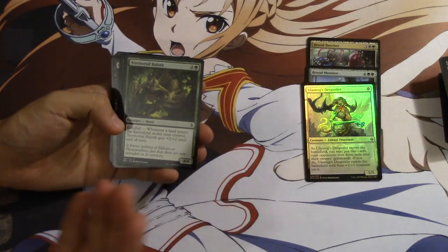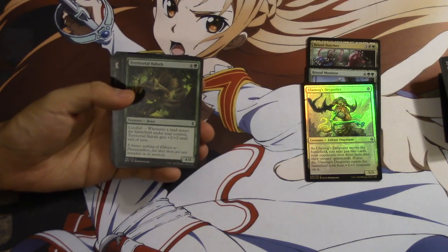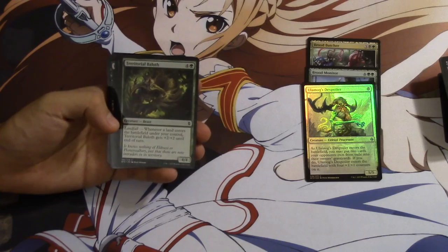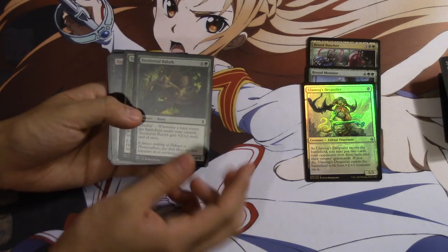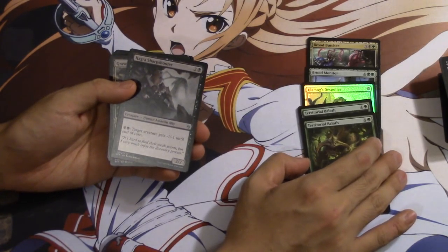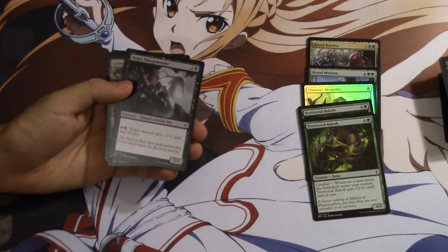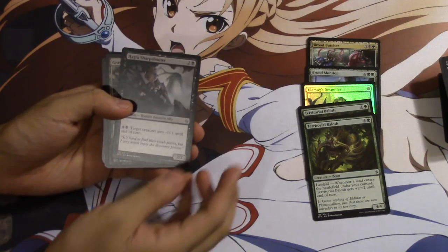Territorial Baloth — this card is a nice filler card. Four power seems to be able to take on most Eldrazi. I like the fact it can go up to six power and definitely hold its own. Obviously it can really only go up to six power on your turn, because there are no fetch lands in this format — minus the expeditions, but there's also that one land that's been reprinted in every single set. Just leave a comment below what that card is.